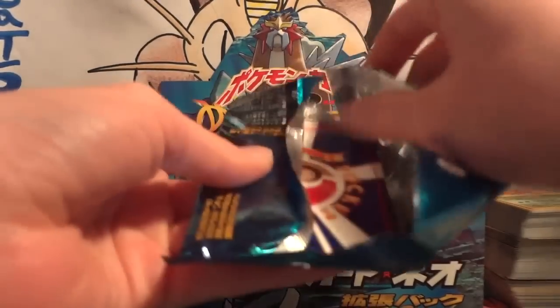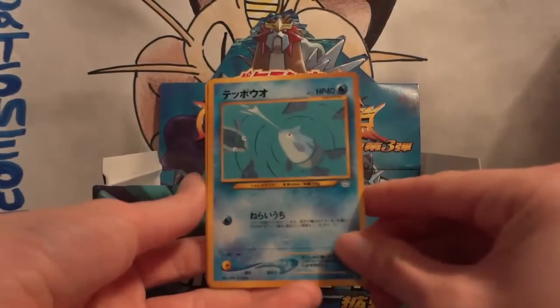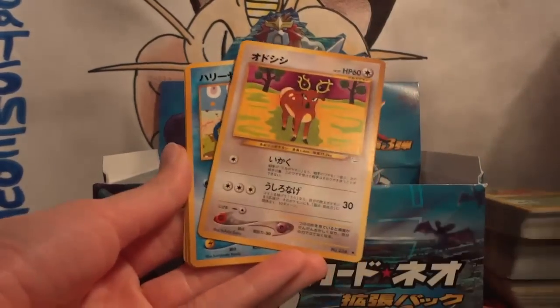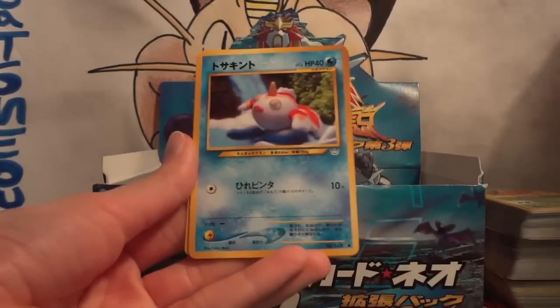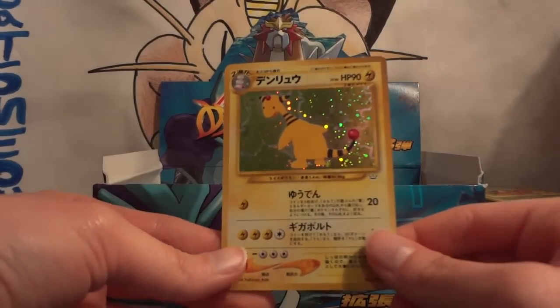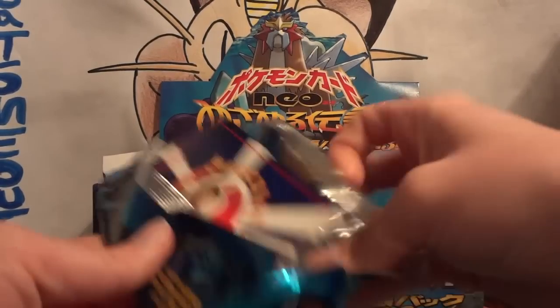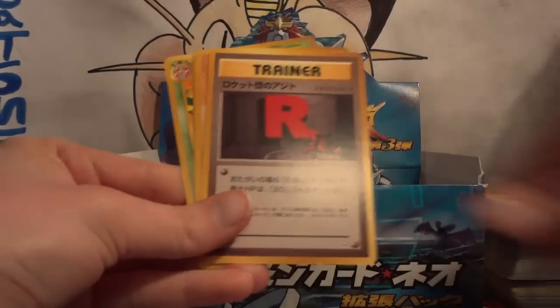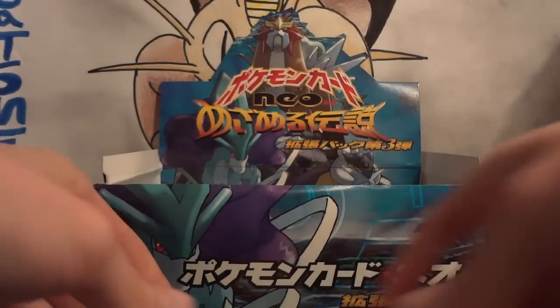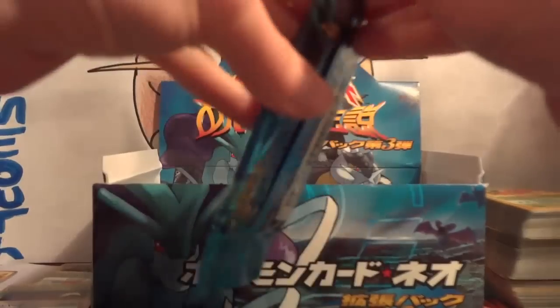I still need a Celebi holo and both Shinings. If I actually pull it off, it will probably be the most epic opening of all my booster box openings. Next pack: Remoraid, Murkrow, Stantler, Qwilfish, Aipom, Rocket's Hideout, Goldeen, Snubbull, and Healing Fields. My holo is an Ampharos — that's only the second one I've pulled. Four packs left, three cards needed. Following pack: Remoraid, Murkrow, Stantler, Qwilfish, Aipom, Rocket's Hideout, Geodude, Chinchou, and Parasect. My holo is another Aerodactyl — only pulled two of those, I'll take it.